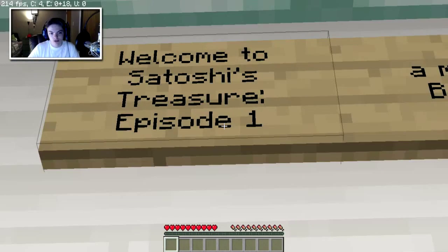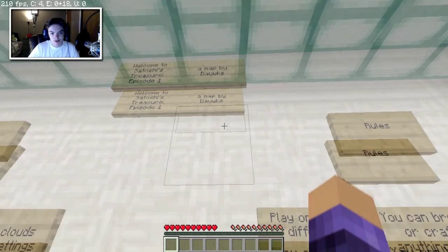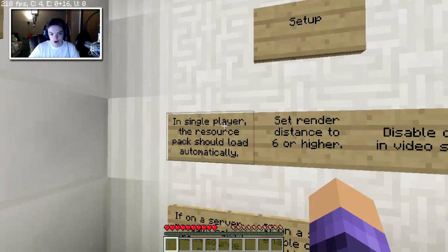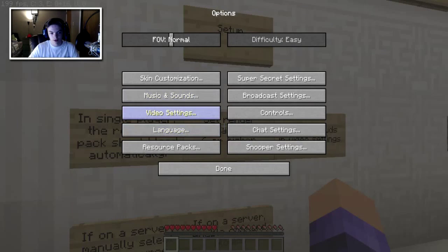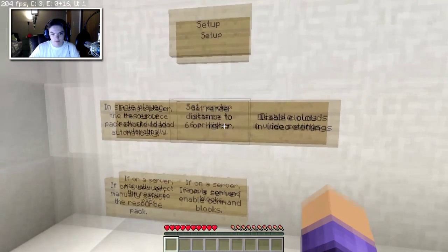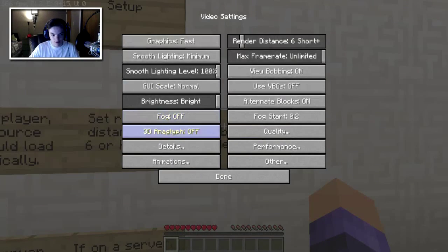Welcome to Satoshi's Treasure, Episode One. Map by Box. Alright, let's see the setup. In single player the resource pack should automatically load. Set render distance to six or higher. Let's go with six. Done. Back to game. Disabled clouds in video settings — I think I already did that though.